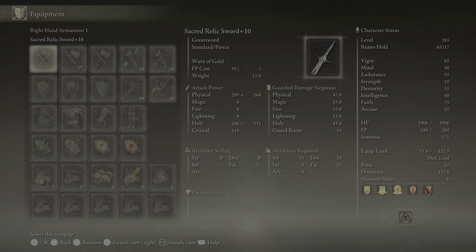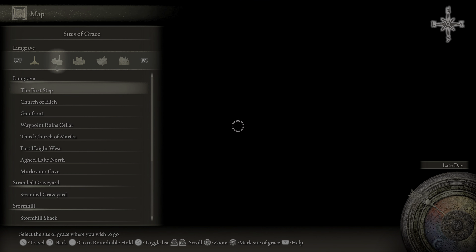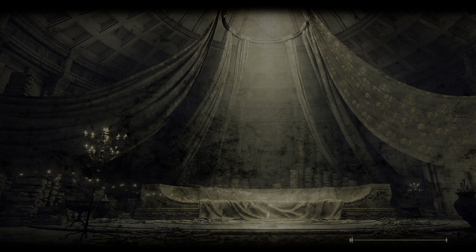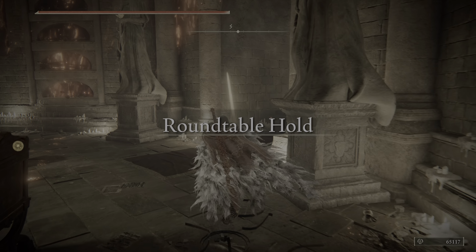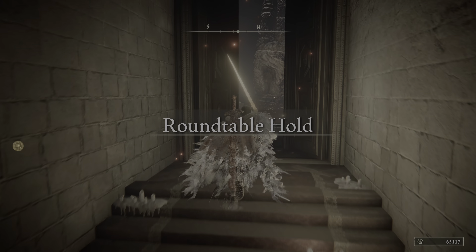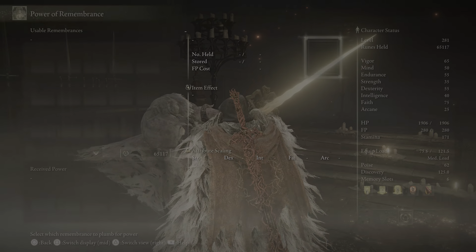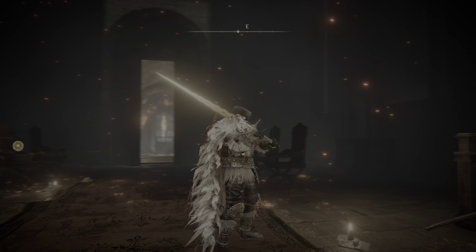You get the Sacred Relic Sword essentially by beating the game — you have to beat the Elden Beast. Once you beat the Elden Beast, you take his remembrance and go to the round table. Once you get to the round table, take the remembrance from the Elden Beast up to this lady right here, and she will offer you two choices, of which you can choose the Sacred Relic Sword, which is right here.